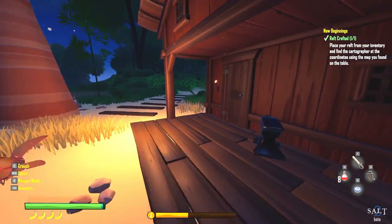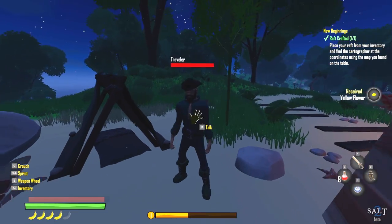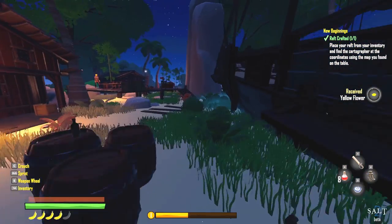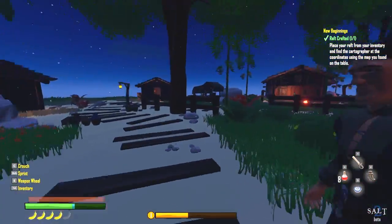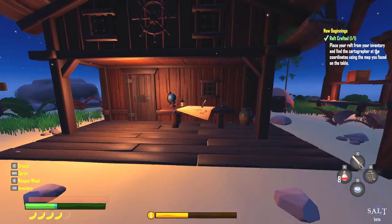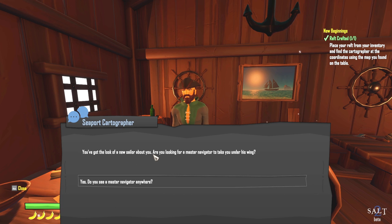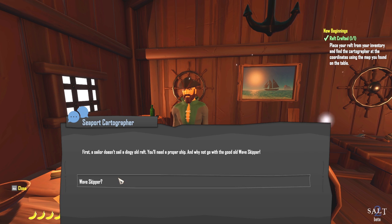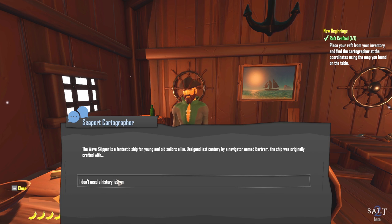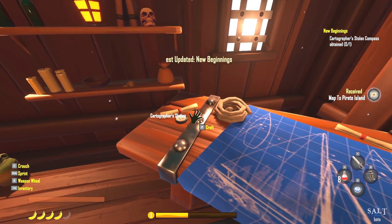Can't take that pickaxe. Nothing here. Looking around town — who are you, a traveler? I guess nobody. I think the cartographer is over here — yep, this looks about right. 'You've got the look of a new sailor about you.' He wants me to build the wave skipper and calls himself a master navigator. He wants me to find his stolen compass — I should check nearby pirate islands.